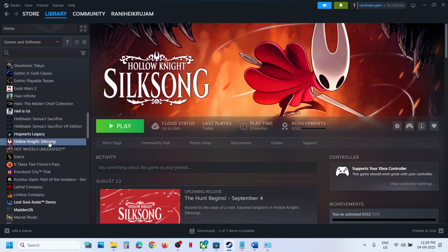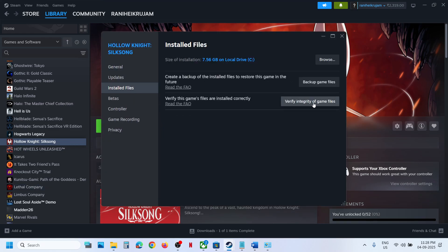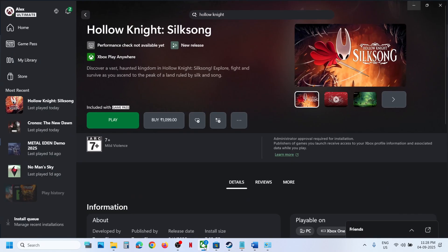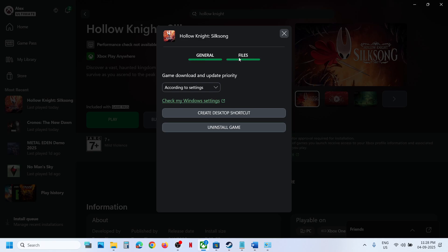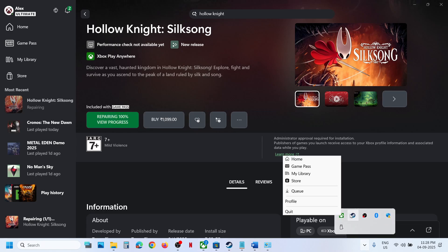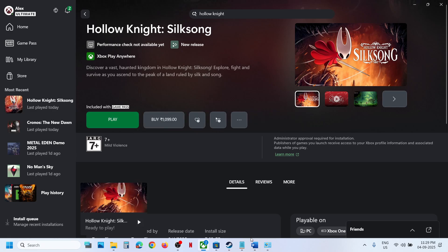The last step is to verify the game files. On Steam, right-click the game, select Properties, go to the Installed Files tab, and click Verify Integrity of Game Files. Once verification is 100% complete, launch the game. On Xbox app, click the three dots on your game, select Manage, go to Files, click Verify and Repair, click Yes to allow, and once repair is done launch the game. If it still doesn't work, close and relaunch the Xbox app, then hit Play.